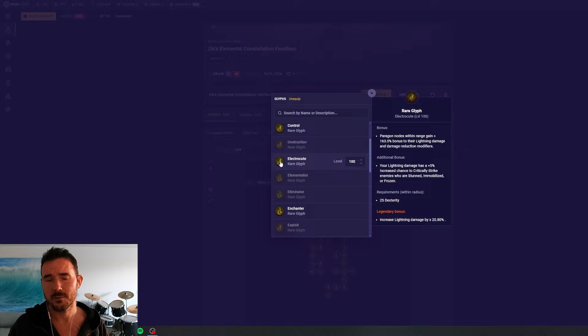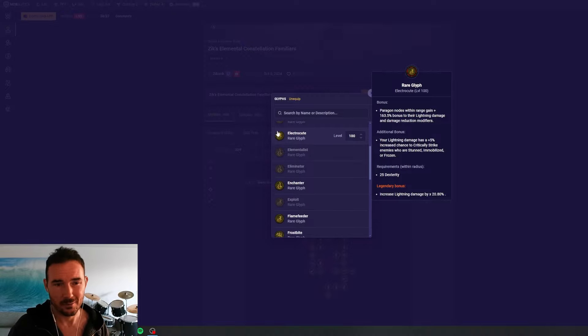Electrocute is another lightning-focused glyph, but not as good simply because it doesn't have two multipliers. The top additive bonus is also not super great — it basically does what Elementalist does for non-physical but only for lightning nodes, so there are only a few spots you can even slot it. The additional bonus just gives crit strike chance, and 5% crit chance is a really small amount to give up a 10-15% damage multiplier for. The legendary bonus is just 21% to overall lightning damage — very mid-tier.